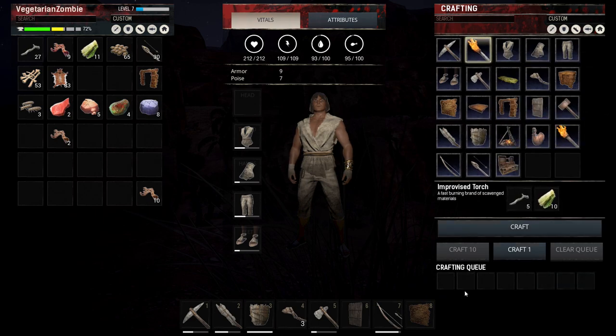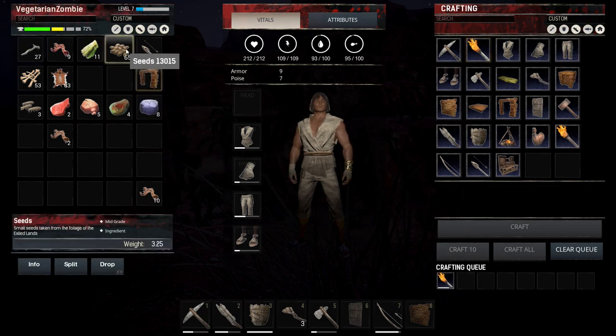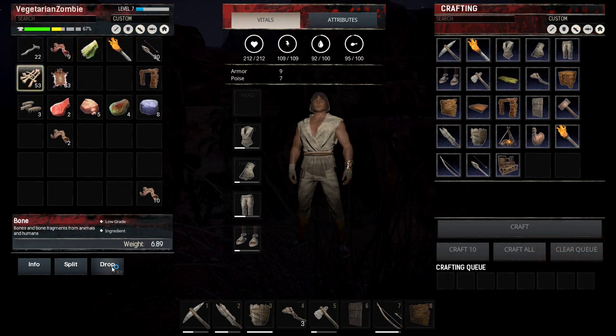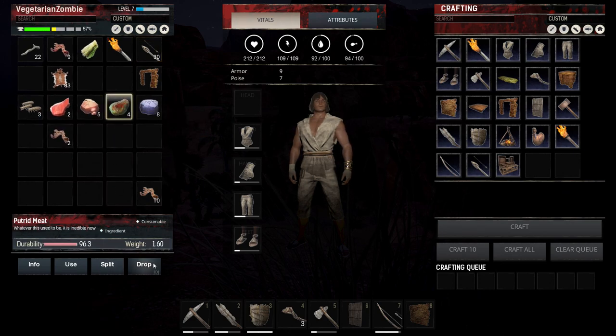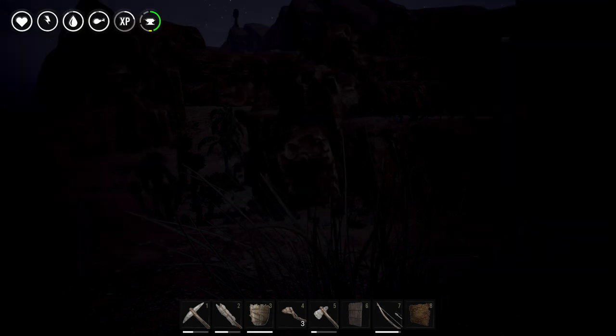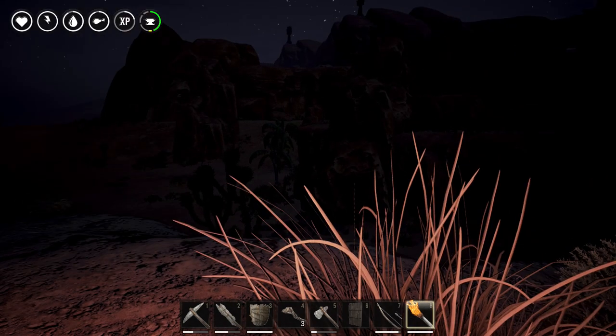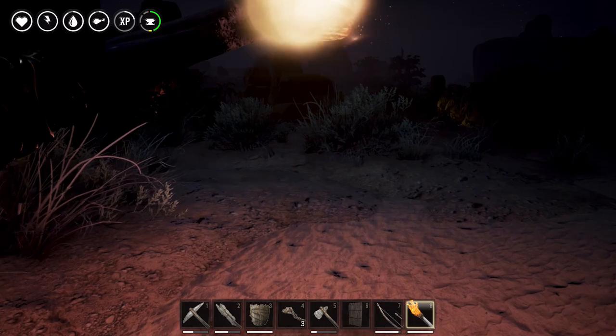All right, so we got our improvised torch. We're going to craft that right now — that's just plant fibers and wood. We got this door frame but I have no place to dump it. We're going to dump our seeds, we don't need those right now. Why am I carrying so many bones around? We'll dump the putrid meat. This is why we need a chest really bad right now. We got our torch — let's throw that in here. Light her up. Beautiful. Now I can at least kind of see what's going on.